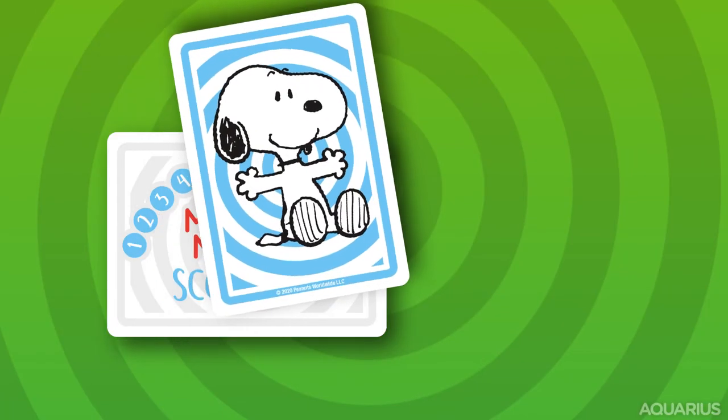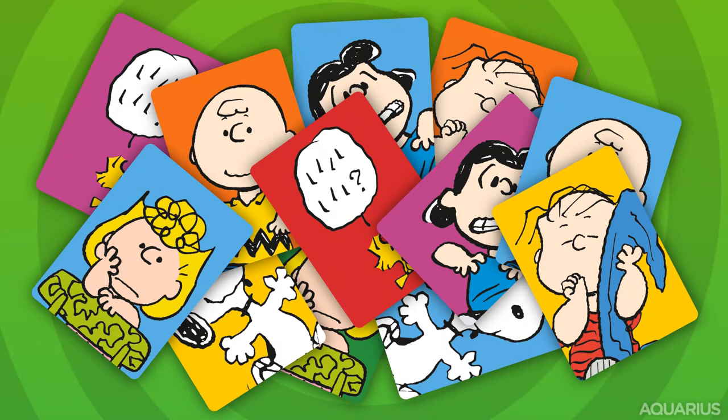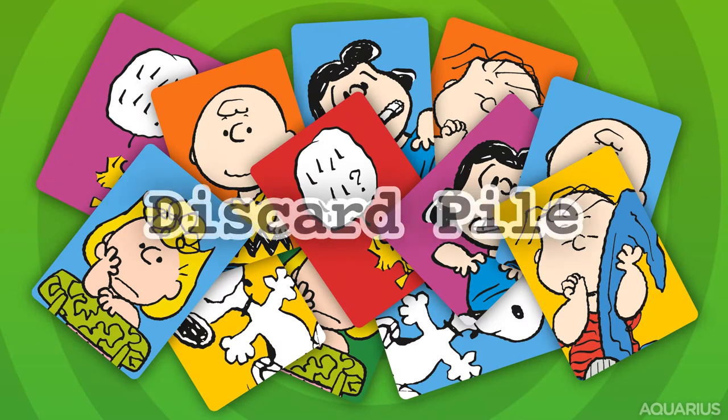Keep track of the points earned for each team with the nifty scorecards. To close the round, place all the cards — including the ones still in hand — in a discard pile.